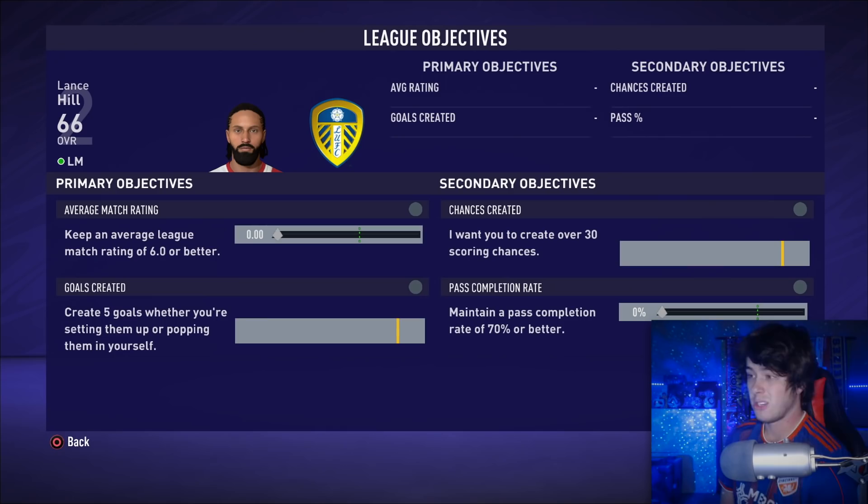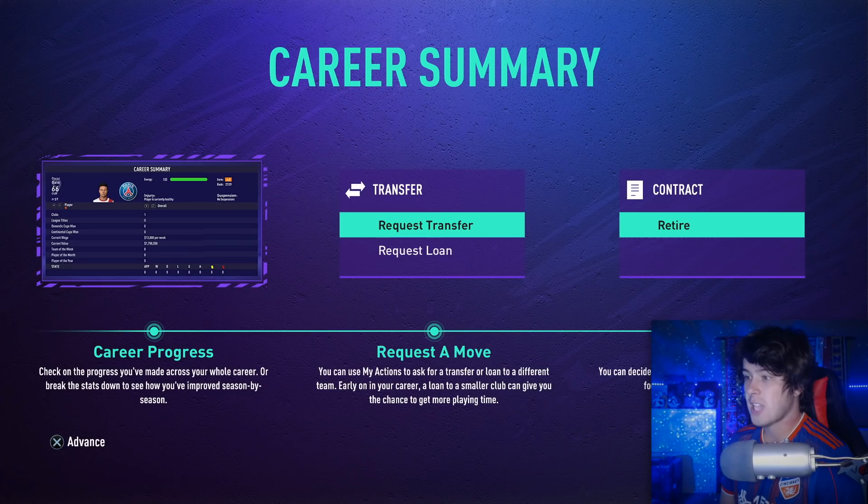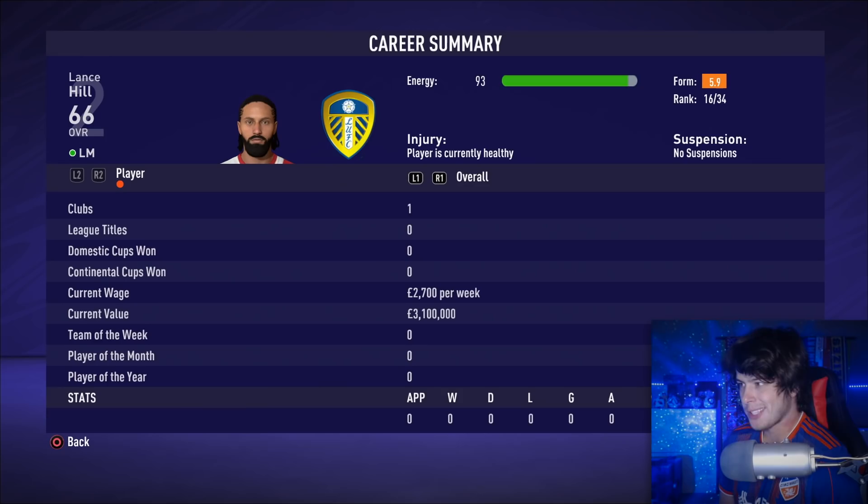Your overall progress, request to move, retire, and become a manager — all the same. The career summary is still there. One thing I really want is to be able to do something with my money — money is irrelevant in this game. I want to be able to use and spend the money I make, make each contract worth it. Maybe that's how you could upgrade your player instead of these accomplishments — actually use your wages to upgrade your My Player. Give me something useful to do with the money.